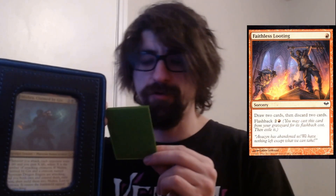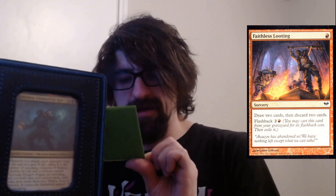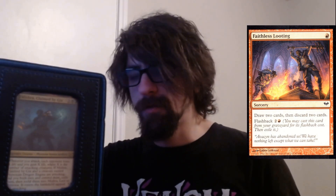Faithless Looting — a one-cost sorcery with flashback. Draw two cards and discard two cards. Flashback: pay three mana to cast it from your graveyard and then exile it. Just draw power and filtering.